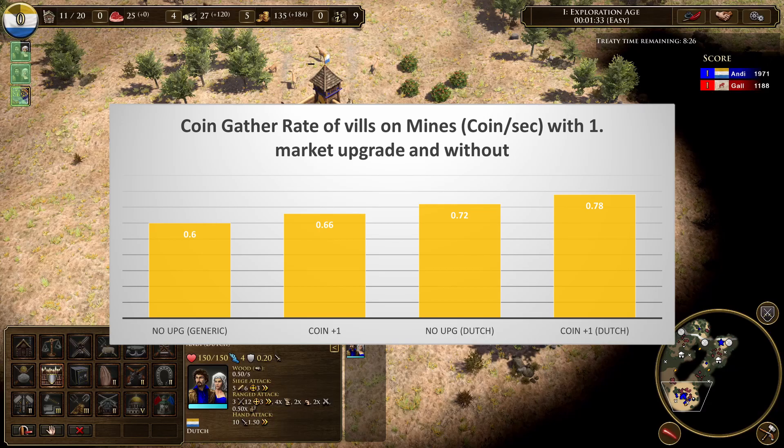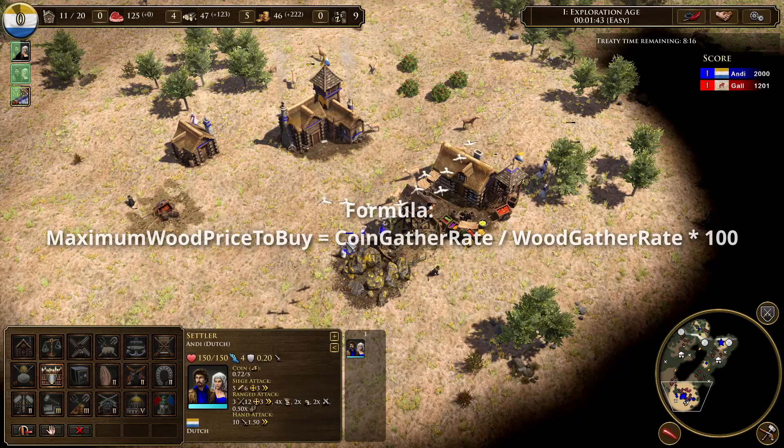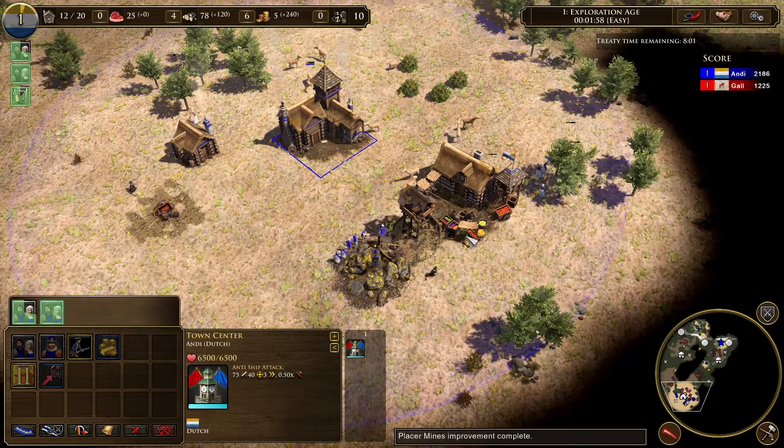So how do we find out if it's worth it to use villagers to gather coin to then buy wood in the market? For this I use the following formula: maximum wood price to buy equals coin gather rate divided by wood gather rate times 100. Basically I calculate the ratio of the coin gather rate and the wood gather rate and multiply it by 100 so we can easily compare it to the market prices. I've put the results of the formula in the next graphic.